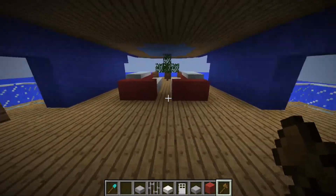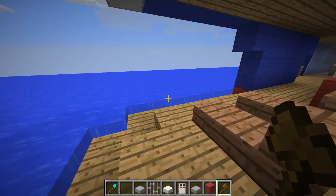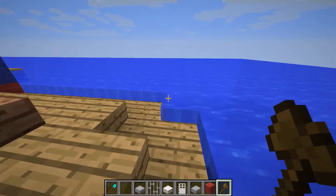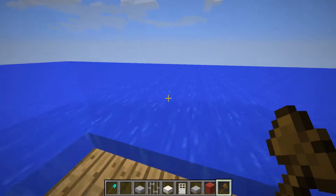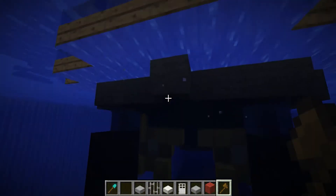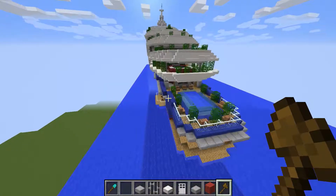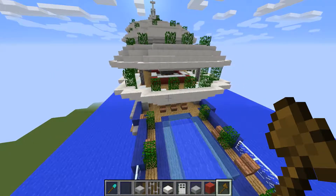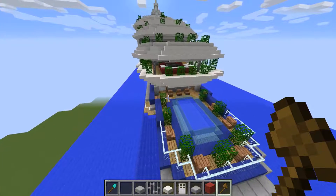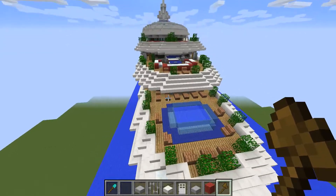Here we are in the restaurant area of the yacht — another chill area where the seating is. This is the last dock of the yacht and here is where the passengers enter. As I mentioned, this one is absolutely crazy. There are about three to four swimming pools — I tend to forget the count, but there are about four to five swimming pools along with tons of bedrooms.